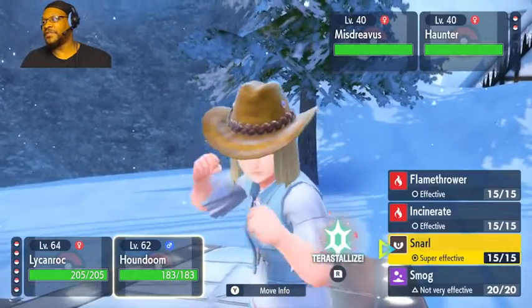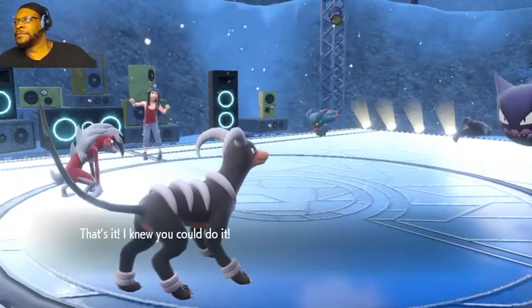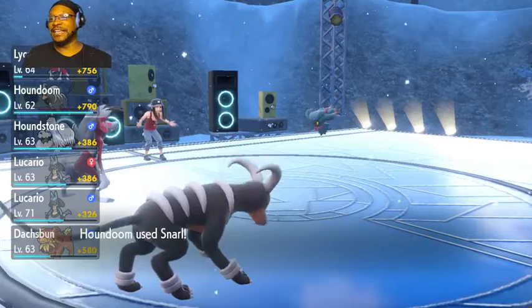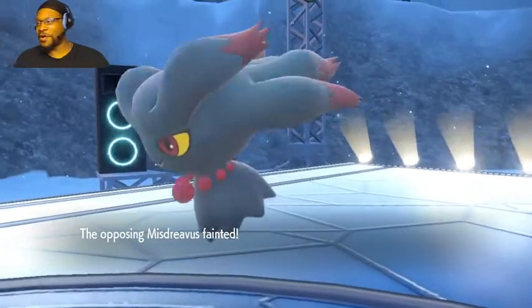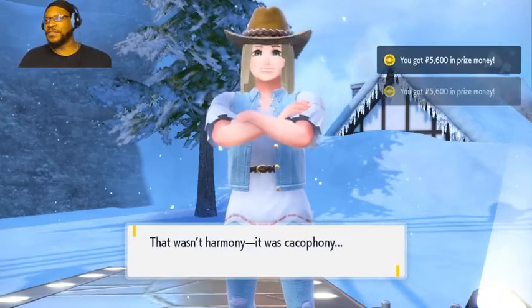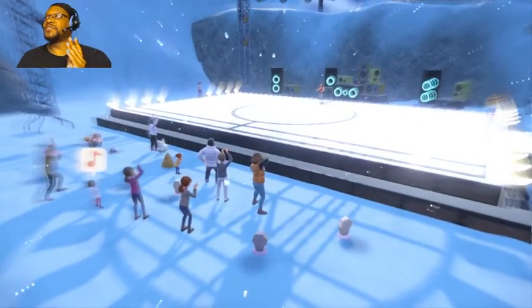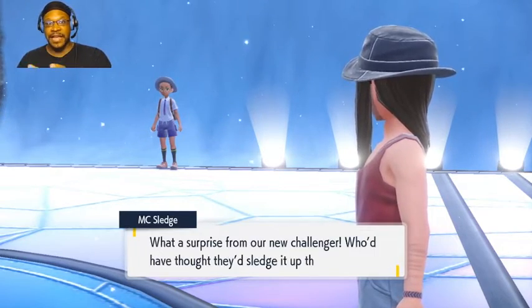I'm gonna use Snarl because it's 95 power, you never really know. Y'all were over here worrying — we haven't made it to the gym leader yet so there's still a chance she could pull a rabbit out of the hat. I wonder, after this gym battle is it straight to the Pokemon League? And after the Team Star fight I guess after I fight Cass, that's it.